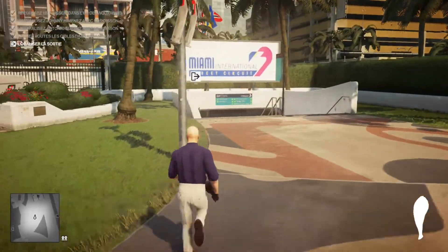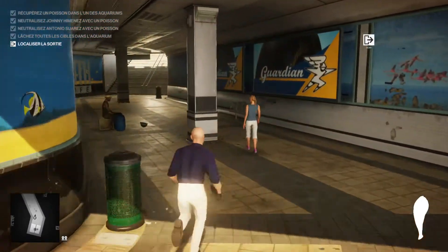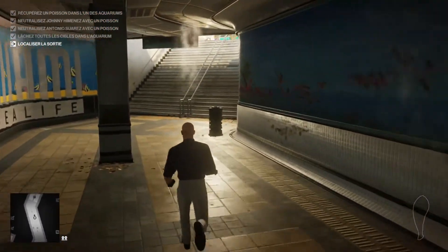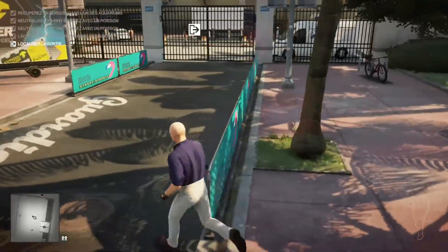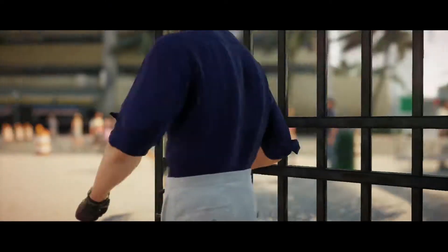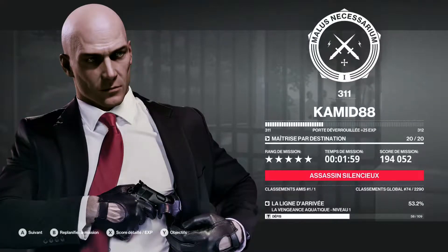Avec cette solution classique, on quitte le niveau pour passer ensuite au niveau 2. C'est une escalade que j'ai trouvé assez simple, et donc je me suis dit que pour ceux qui n'ont pas trop l'habitude de faire des escalades, ça peut être utile pour augmenter notre taux de maîtrise dans la destination. Certaines escalades nous donnent la possibilité de débloquer des objets.